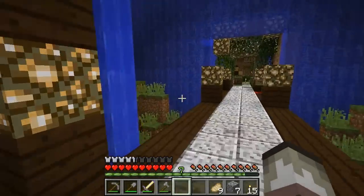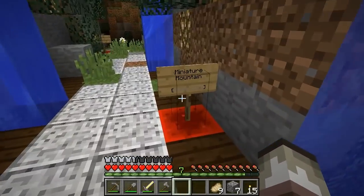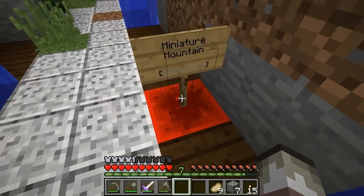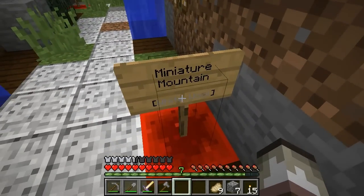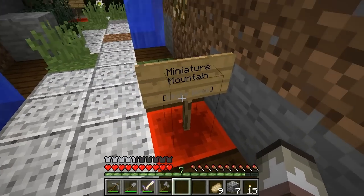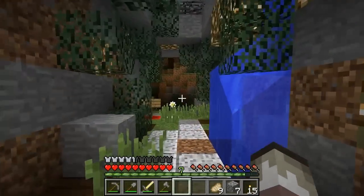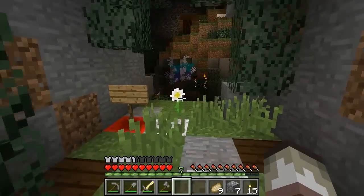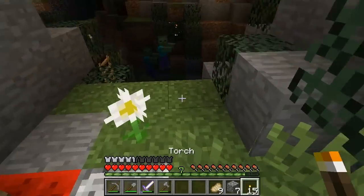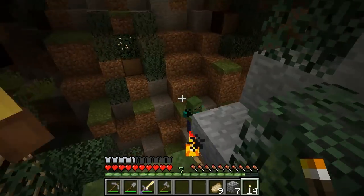How do we... it doesn't say where we need to go. You can choose — it's an intersection. What's it say? Miniature Mountain... white? I think it says white wool on this. Can we go get the white wool? Yeah. White wool is always easy as first. We didn't get any coal though. There was coal in the furnace — yeah, that's true.